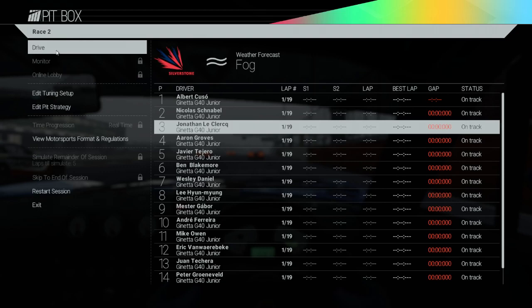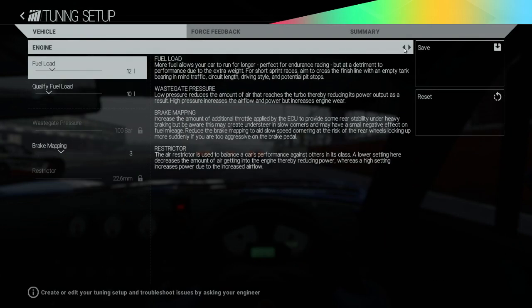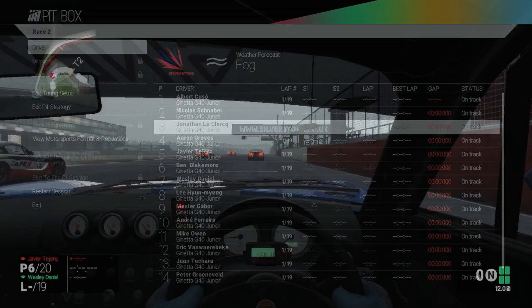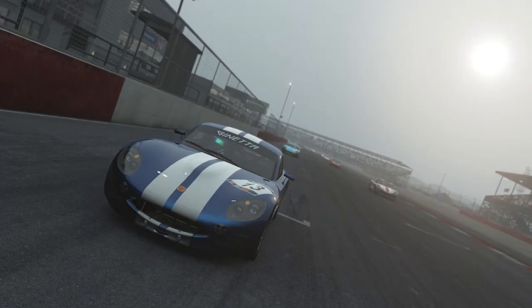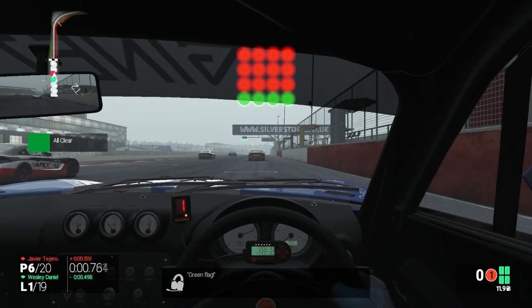Alright then guys, welcome to race number two — a 19 lap race. I'm going to pit on lap nine or ten, so I've put about twelve litres of fuel in the car for this first stint just to be safe. We're going to dive straight in. Weather forecast today is fog, so hopefully no unpredictable weather conditions and having to change tyre strategies like in the last race. I just looked at the championship after race one — it's only one point between me and the guy in second, so it's really starting to heat up. Here we go — lights out and away we go.